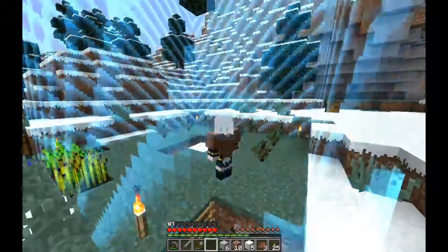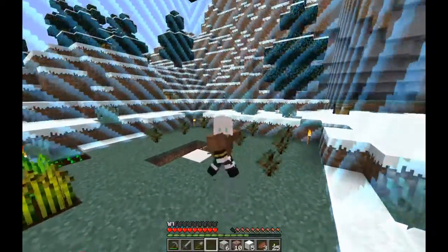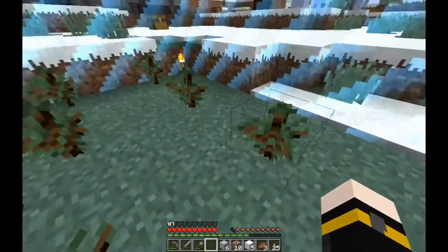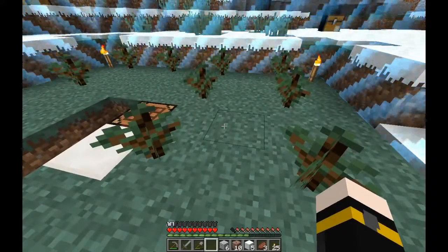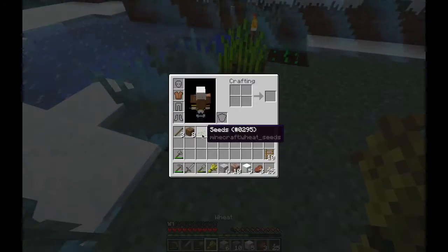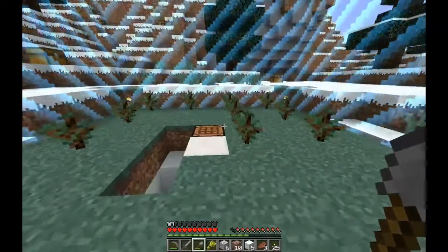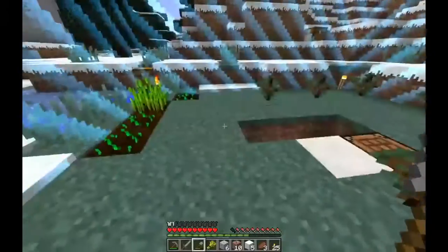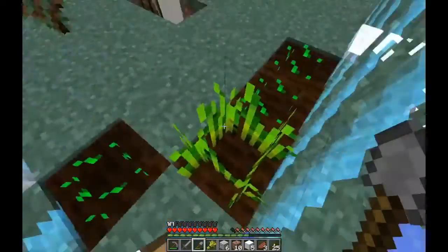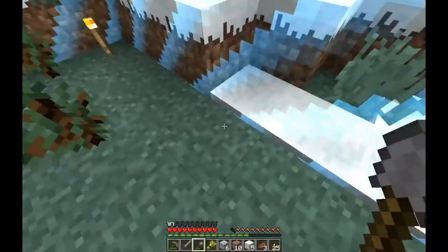Hi guys, Cece here, welcome back to another episode of Captain Minecraft. We are still inside this blue border here. I did some offline work - grew some trees, cooked up some coal, and got over 25 torches. We grew some wheat too. I planted the weeds and found a little patch of ice here where I can put a torch nearby so my crops can get irrigated.